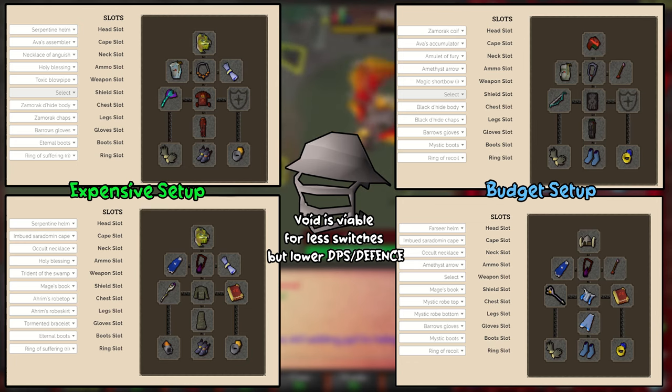For the budget range setup, we've gone with the god d'hide coif, black d'hide top and bottoms, barrows gloves, MSB imbued, amethyst arrows, Ava's accumulator, and the fury. For the budget mage setup: farseer helm, imbued Saradomin cape, occult, mystic robe top, bottoms and boots, barrows gloves, mage book, and the warp scepter. The warp scepter was released on the 13th of September through the quest called the Path of Glouphrie, and you can get it from a terror bird in one of the new slayer caves at a 1-in-320 drop rate. Void is a viable option for fewer switches but lowers DPS and defence stats.